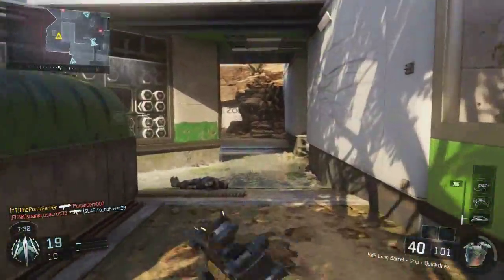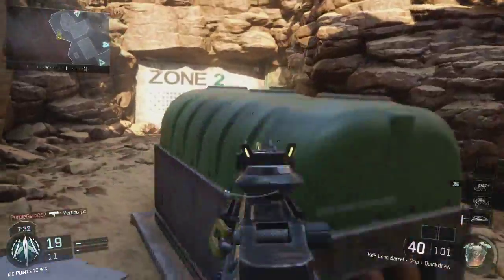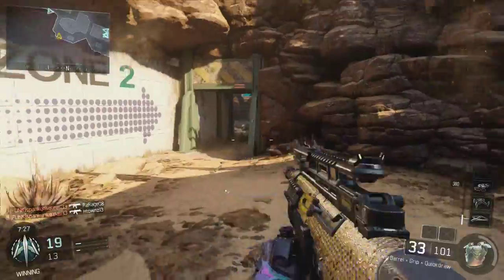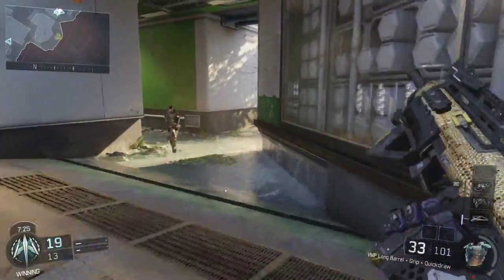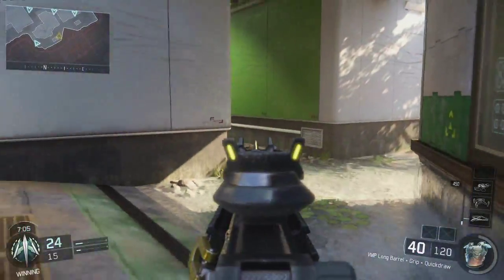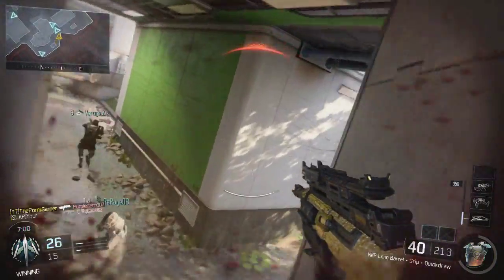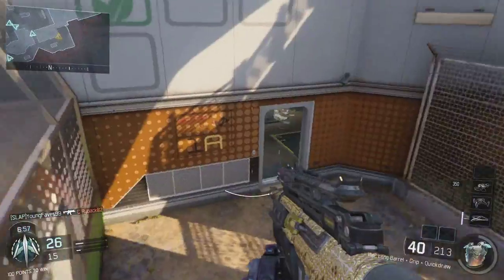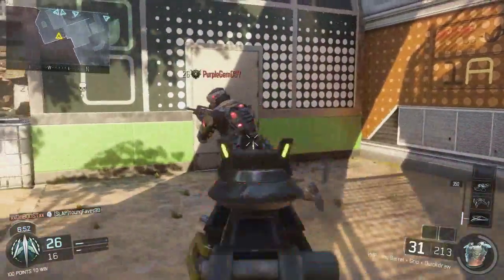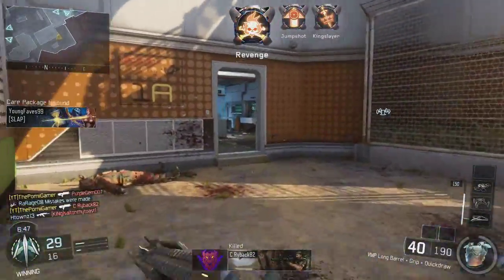The perks I've chosen for this class are ghost, fast hands, awareness, and dead silence. Ghost is so when you're running around and there's a UAV up, you don't get seen by UAVs, which is really helpful. If you don't mind being seen by UAVs you could go for sixth sense. Fast hands is probably the best perk on the game — when you're running around with quick draw it lets you snap onto enemies faster and just kill them way quicker before they even have a chance.